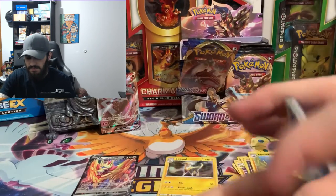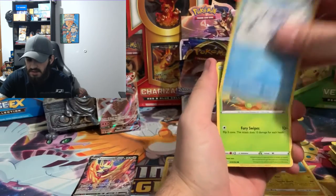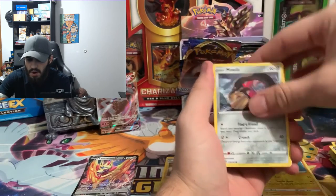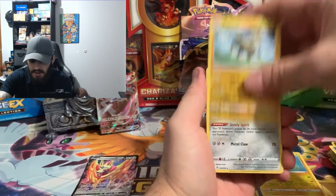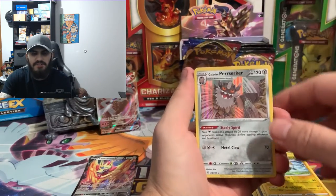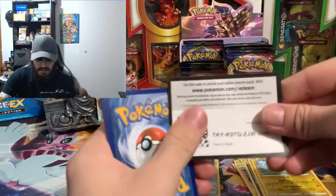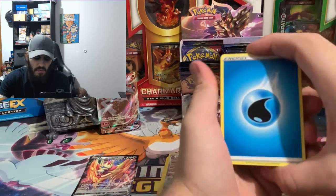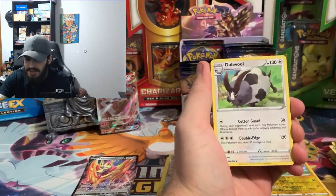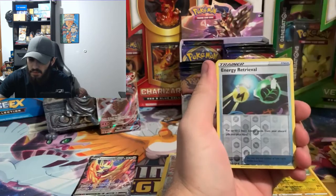We got water energy, Mantine, Dottler, Corpish, Wailmer, Snom, Dragonite, Shellder, Mawhile, Galarian Rapidash reverse hollow of a Boltund, and we got a hollow Galarian Obstagoon! So we have two hits back to back — one hollow and one V Max.